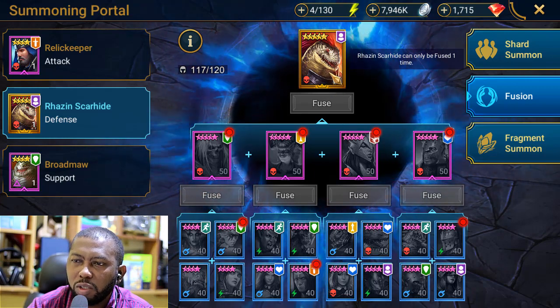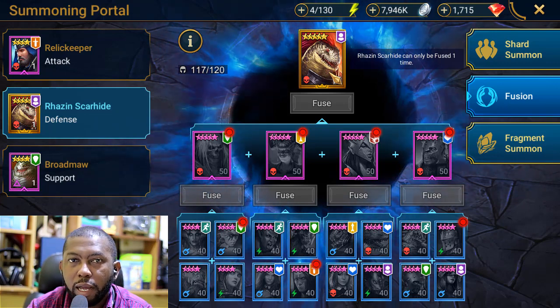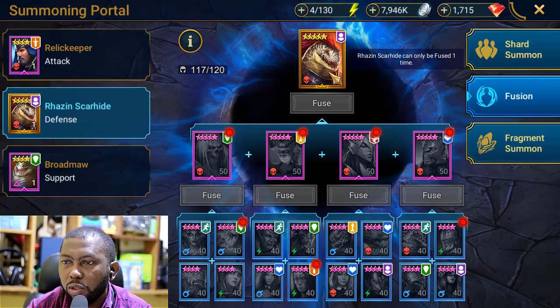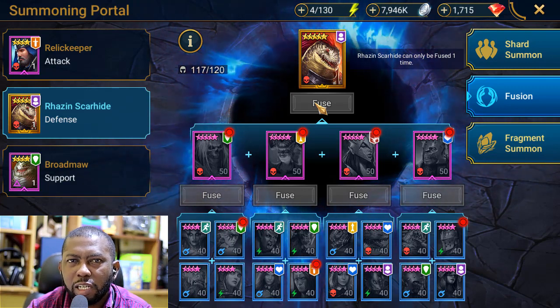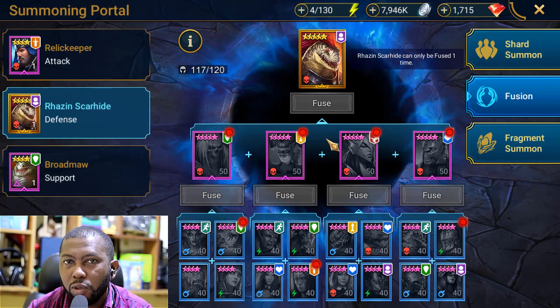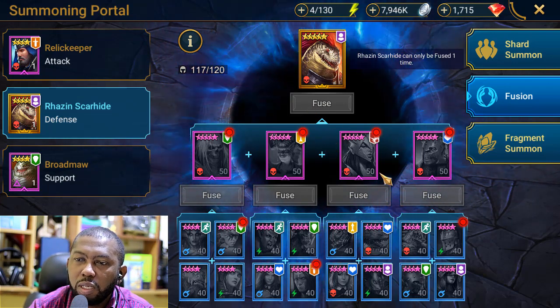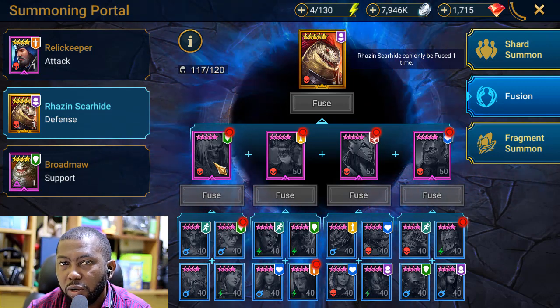Rhazin is the choice option for that, especially for the clan boss or other end game dungeons, where he can also help with the waves by decreasing the turn meter or depleting it by 100%. I'm quite excited to have this champion in the noob2pro series because this is the second legendary champion we'll be having on this account.